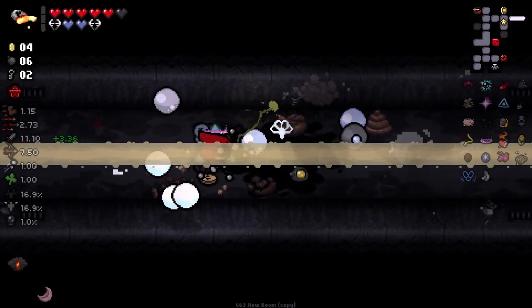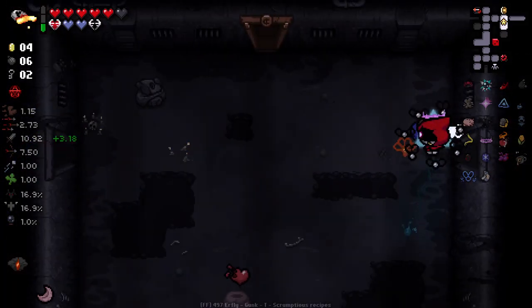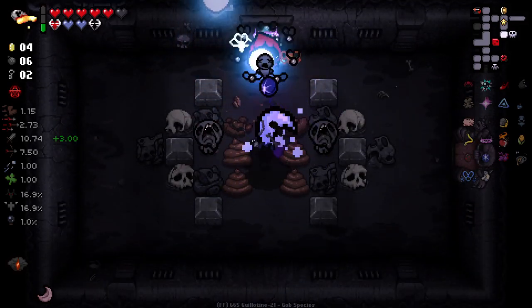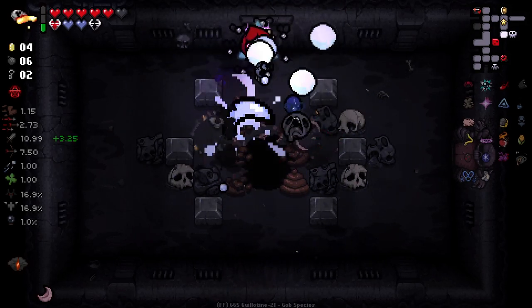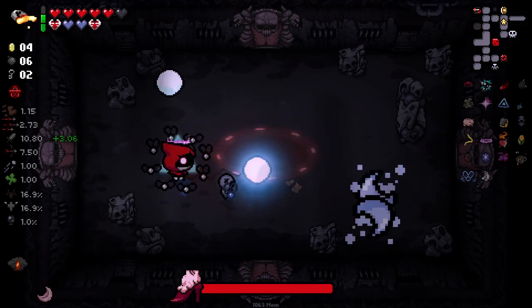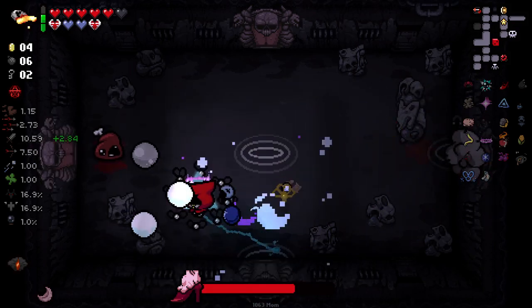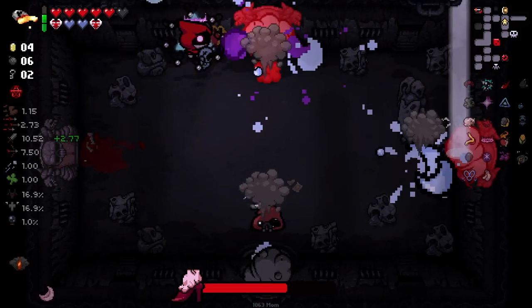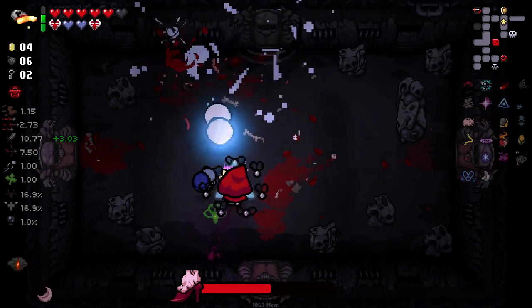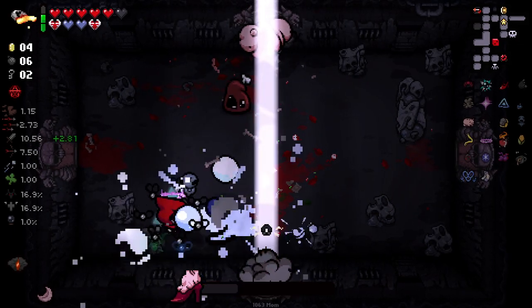I forget those guys split up into stuff now. We can try and duplicate Yum Heart as well. I think you've got to pick up the item and then immediately use Molten Dime to cheese it. Let's do our boss. We don't get a disc this time — a bit of a depressy spaghetti. It's a bit of a shame — I didn't even notice this was the Mother floor. Lodestone just sucking our tears in different directions — I was wondering what the hell was doing it.